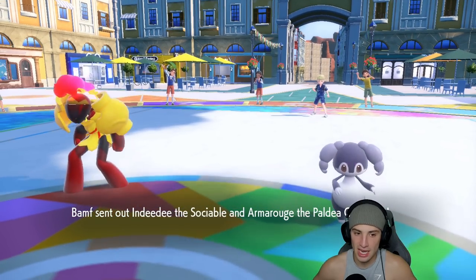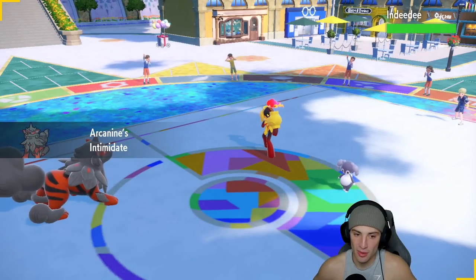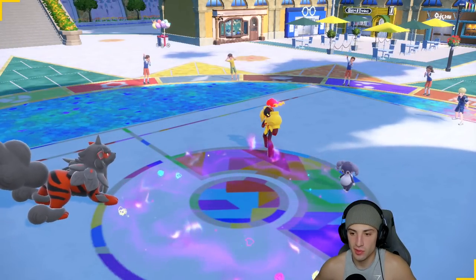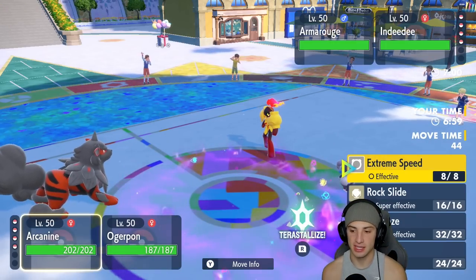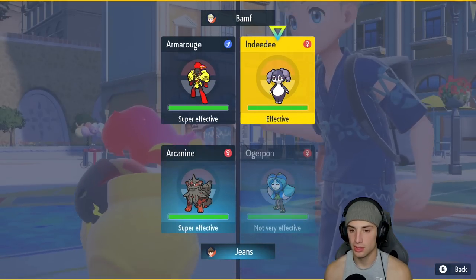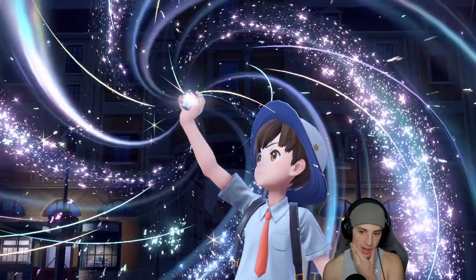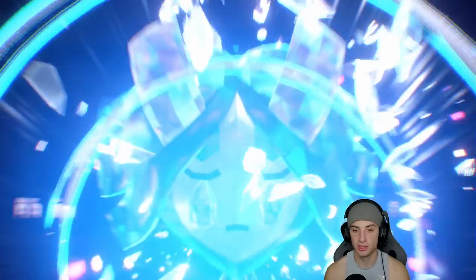They lead Indeedy and Armarouge. I should have led Ditto — it would have been right across from Armarouge which would have been solid. Psychic Surge comes out. They get a Psychic Seed special defense boost. I go for Rock Slide and Ivy Cudgel — I throw Ivy Cudgel into the Indeedy slot. He goes for Follow Me, so the Ivy Cudgel gets redirected. Rock Slide deals nice damage. Indeedy lives on one HP — no flinch. That's the ugliest of uglies.